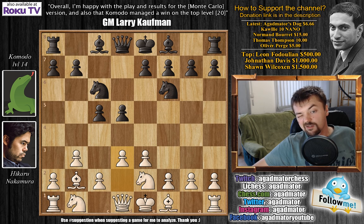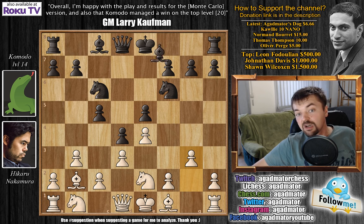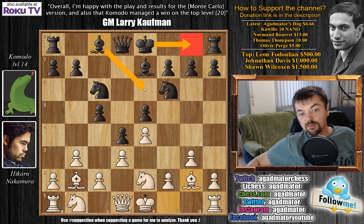d4 could have been also played, but here Nakamura plays d3 and he allows d4. We have e4, and now this dark square bishop isn't doing all that well. E5, g3, bishop to e7, and Nakamura fianchettos the second bishop as well. Here, you could simply start with castles, maybe develop the bishop or something. But actually, Komodo goes for a very interesting pawn sacrifice.